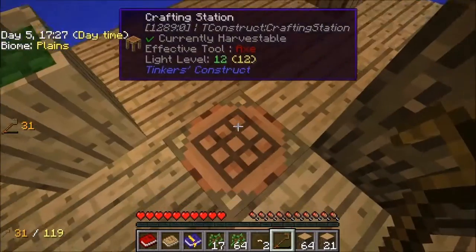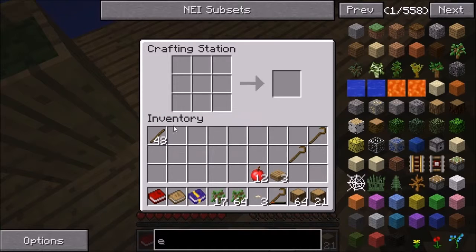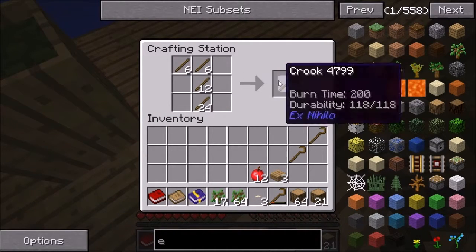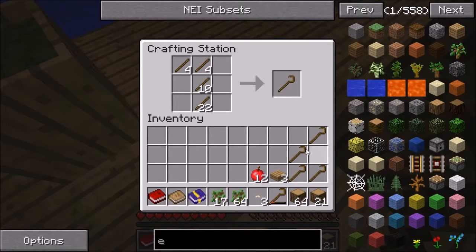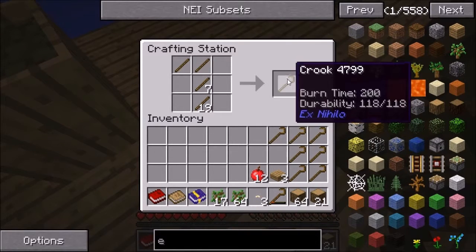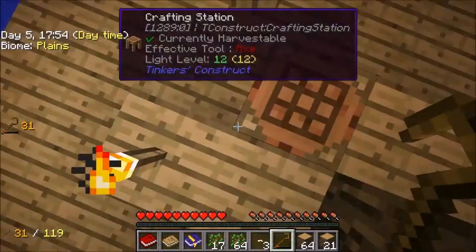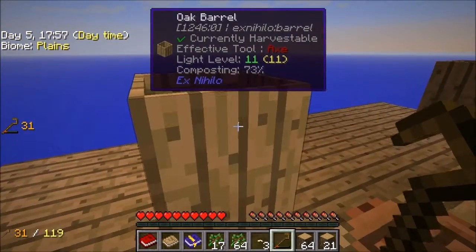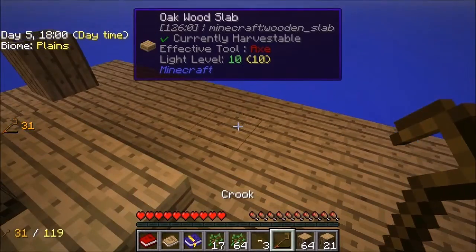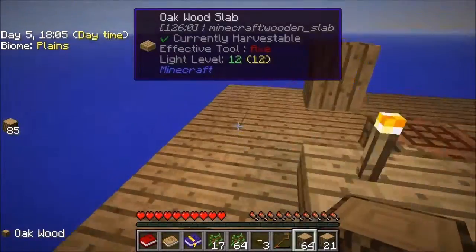Before I do that, let me make some more crooks. It's a really big tree, so we're probably going to need quite a bit actually. That should be enough, hopefully. Alright, so that is definitely turning into dirt.